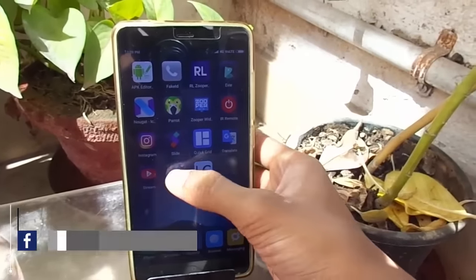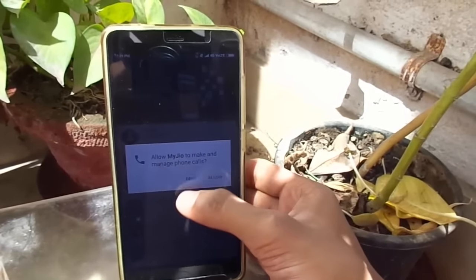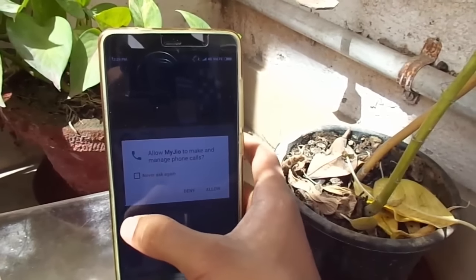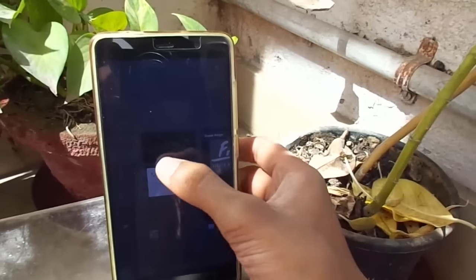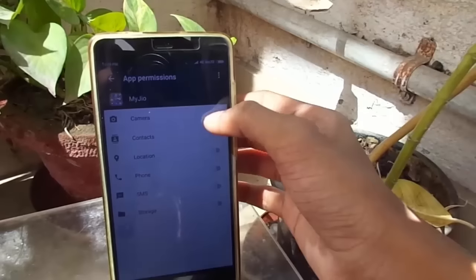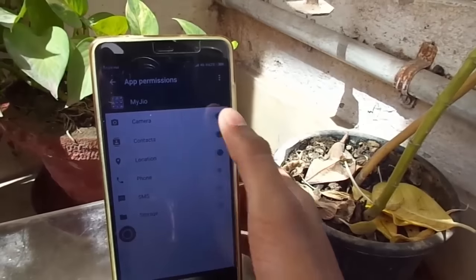The same problem is still there — you cannot allow permissions in any app directly. You still have to go into the application info and allow permissions manually for each particular app. That's an embarrassing thing I was hoping to get fixed in this update, but it's still not resolved.